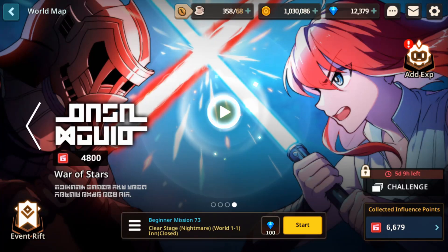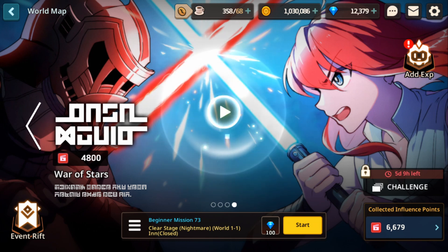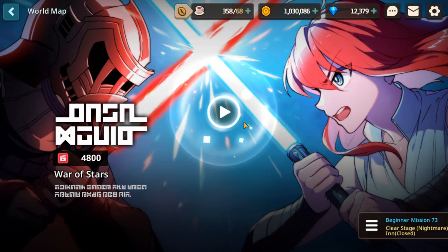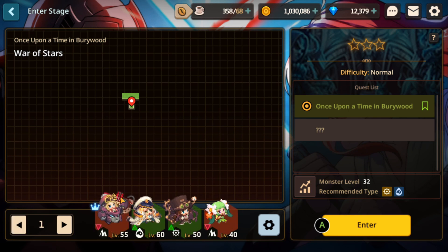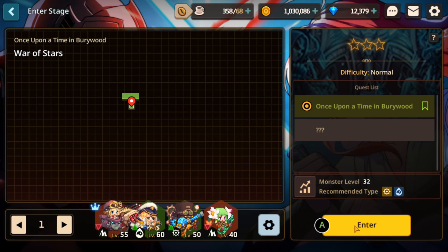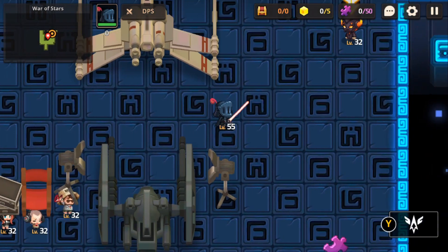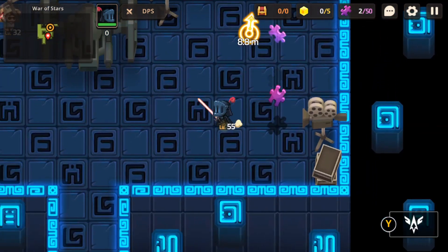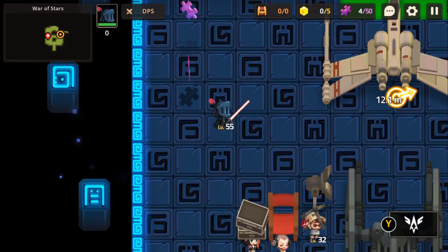Yo what's up guys, Z2 here, and it's Star Wars time — or War of the Stars — for Once Upon a Time in Berrywood. I'm going to show you guys how to get all of the star pieces and the puzzles in this level. As always, there'll be a map at the end of the video so you can check that out too. I'll be skipping all the cutscenes. This level is actually pretty straightforward compared to the other ones — there's not much exploring to do and it's very linear.